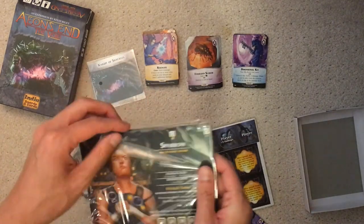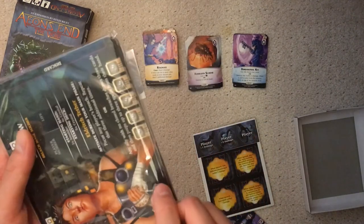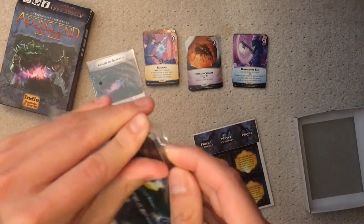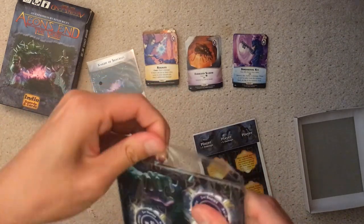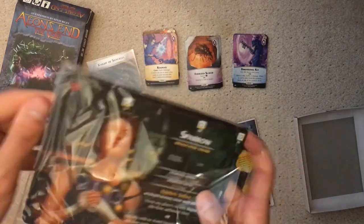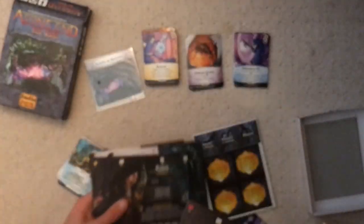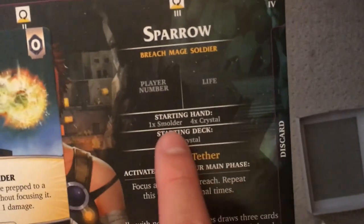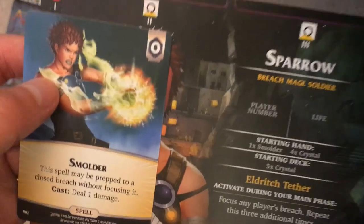Now I'll go to the characters. You get two playable characters. The first one is Sparrow. Her starting card is Smolder. She starts with Smolder, four crystals, and then five crystals — so she has a really, really good gem setup. No sparks for her, so she can accelerate very easily.